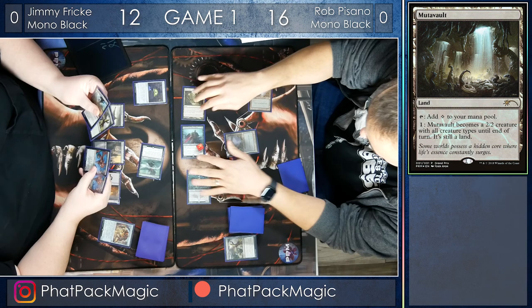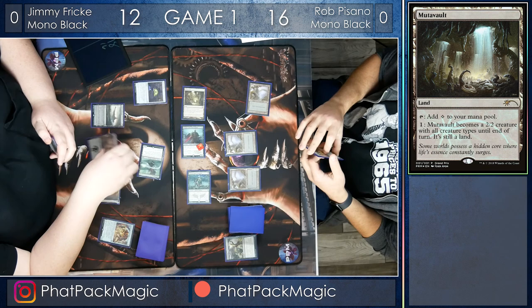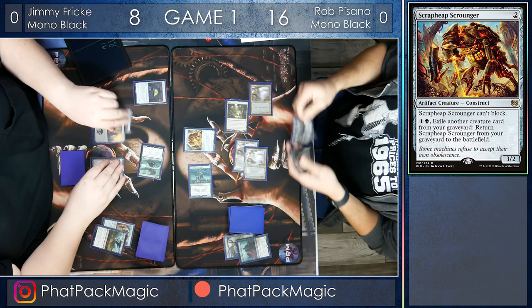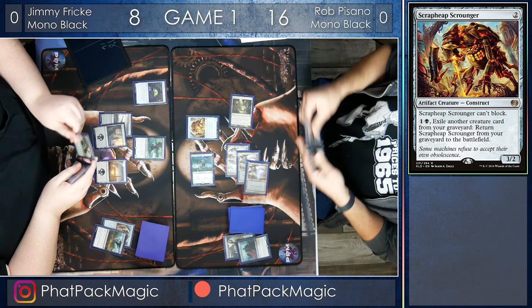Rob crashes in again — six damage all at Jimmy's face. What does Jimmy have? Two mana, and it's a Grasp of Darkness, and that's going to chew up that Knight of the Ebon Legion, and Jimmy's only going to take four damage, going down to eight. But Rob's got the follow-up: a Scrapheap Scrounger of his own, and he passes the turn back to Jimmy.